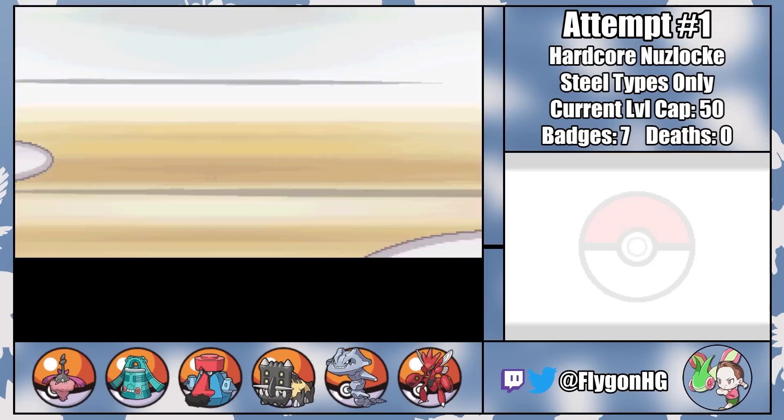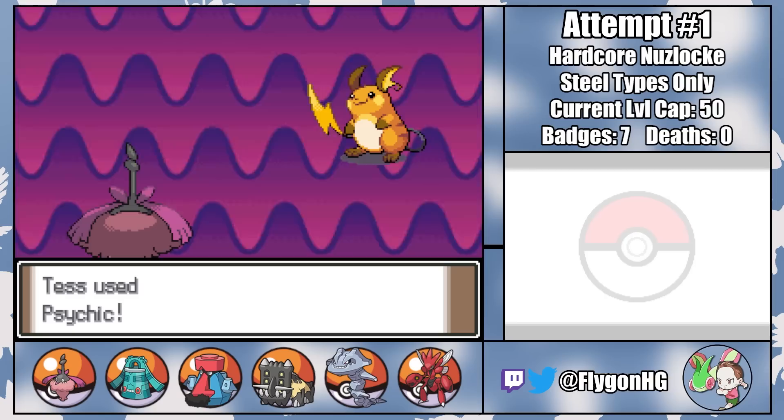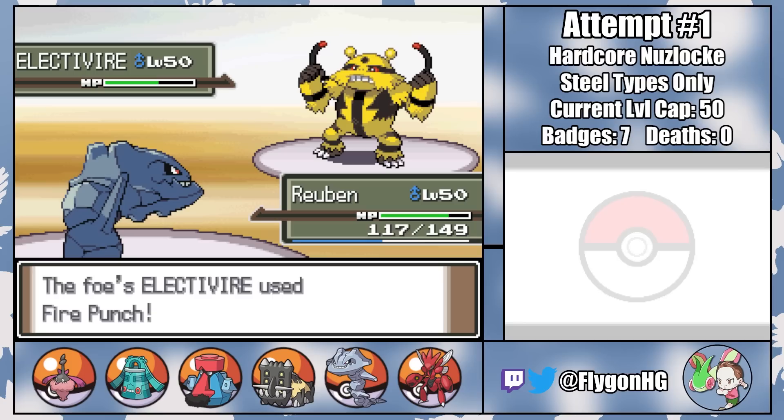And with the innocence of the world restored, it's off to Sunyshore City to face down Volkner. Most of his Electric-types are easy fodder for Reuben. A couple Digs take out Jolteon, Raichu with Focus Blast is handled by Tess the Queen of the early game, and Luxray is paralyzed by Basher and taken out with another Dig from Reuben. Volkner's Ace Electivire has Fire Punch, but even a critical hit barely phases Saul in his debut battle. After doing some damage with Metal Burst, Reuben comes in on a Thunder Punch, takes another super-effective critical hit Fire Punch, and finishes off Electivire with one last Dig, winning us the eighth and final Gym Badge.